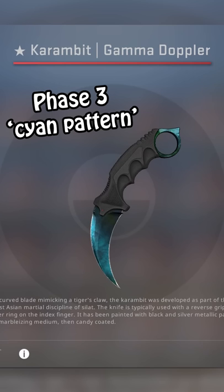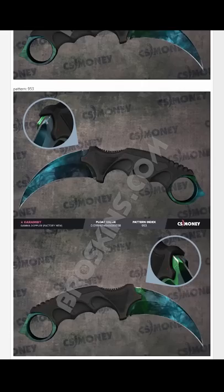But it still has some pretty cool blue patterns, or more accurately, cyan patterns, particularly on the Karambit. Funnily enough, the max cyan pattern is actually the 666, which is a bit cursed, although there are quite a few you can potentially choose from.